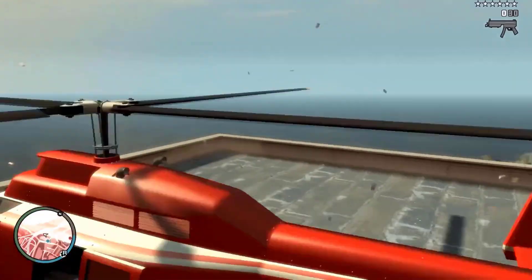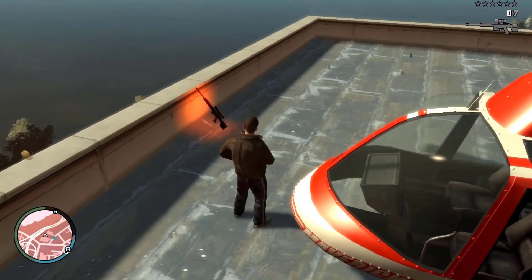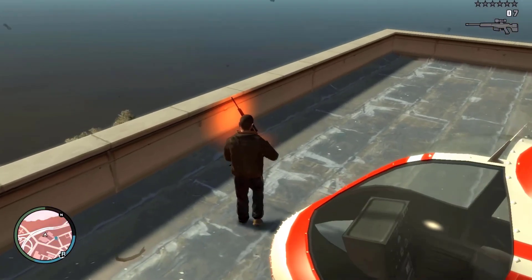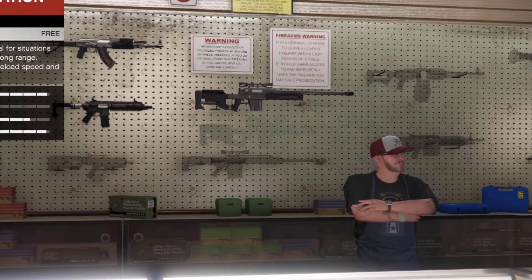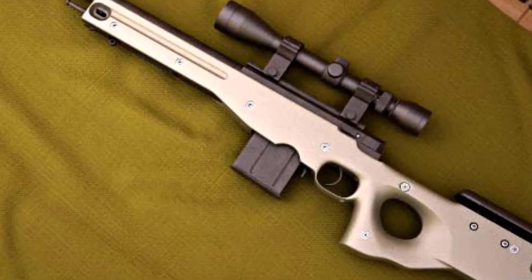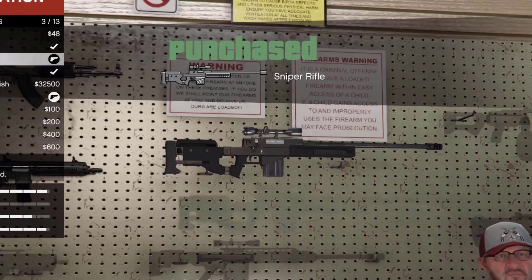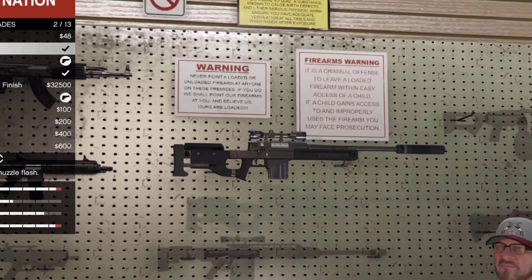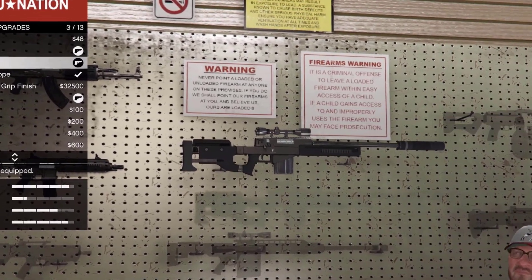The GTA 4 rendition is still modeled after a Remington Model 700, but features a detachable magazine and uses a 5 round magazine. In GTA 5, the sniper rifle is based on the Arctic Warfare, specifically the AWF. The weapon has top and side Picatinny rails, can be purchased from Ammu-Nation for $5,000 after the mission Nervous Ron, and can be fitted with a suppressor.